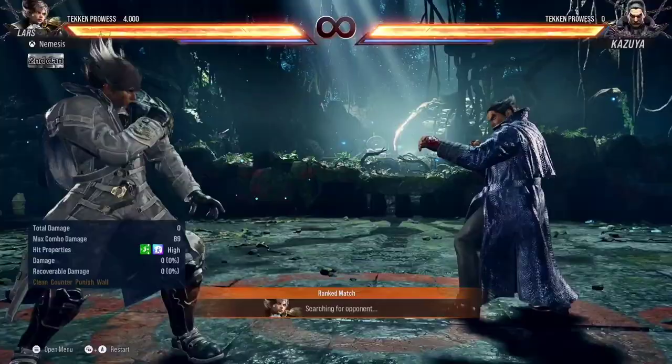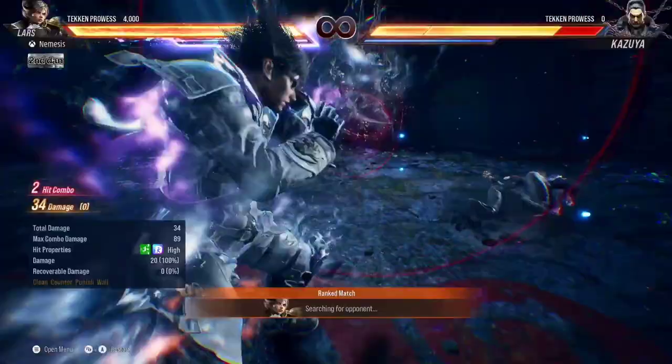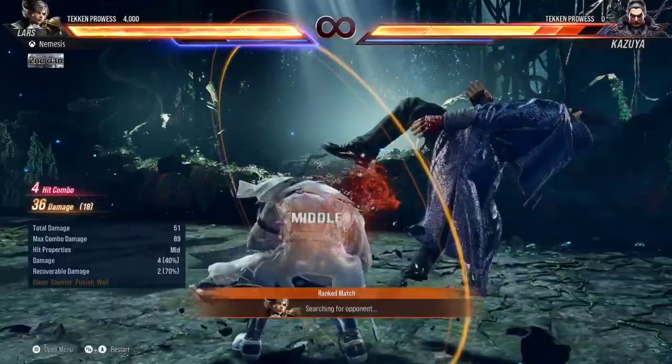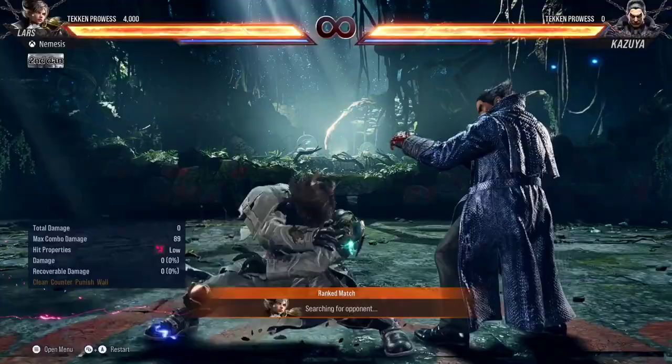Let's also talk about DE-1-2. This one is the least — the worst amongst all his Heat Engagers. Basically, you can't Heat Confirm this; it's a high-high string. You basically have to do it and hope they don't duck. Unless maybe you use it as a Heat Dash combo. In neutral, it's not really that good. I don't encourage using this — it's very risky. You can mix it up by going into CE, so it does have some mind game, but overall it's not that great. Stay away from this move.